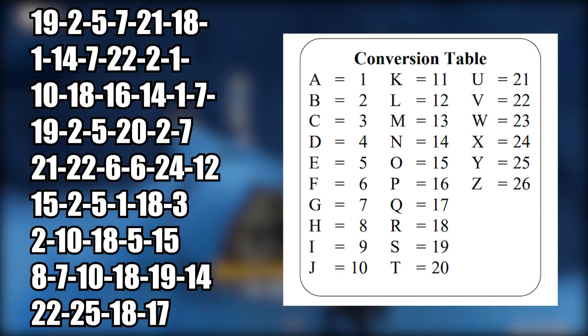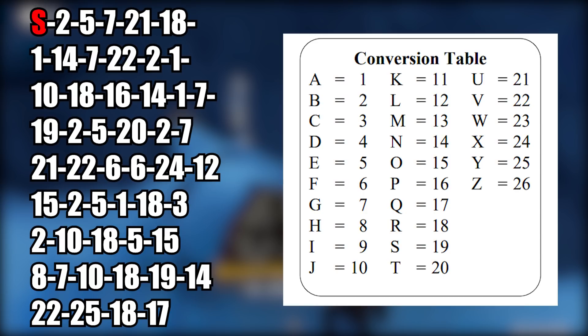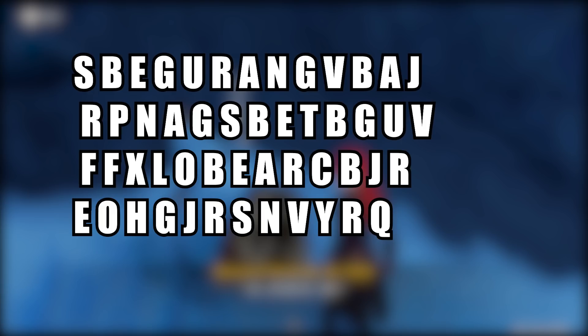For example, at the beginning we have 19, 2, and 5. 19 is equal to S, 2 is equal to B, and 5 is equal to E — so we get S, B, E as a starting. When we're finally done converting all the decimal values to letters, we get the following result, which of course is not humanly readable.